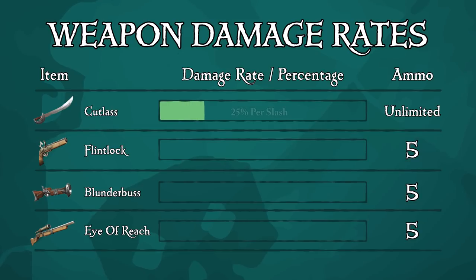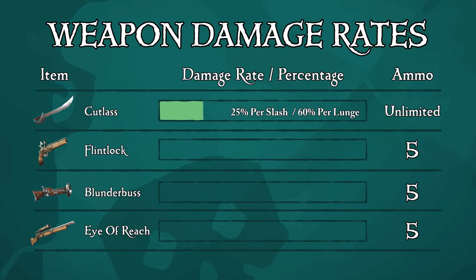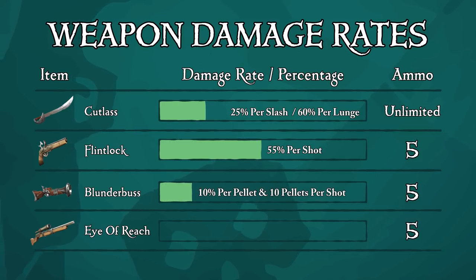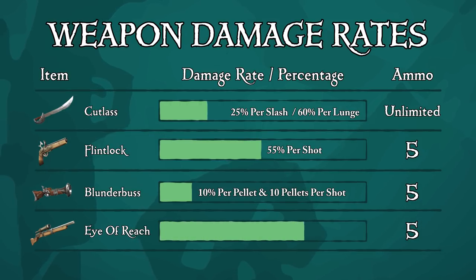The cutlass does 25% damage per slash, has a three hit combo with some knockback, and the lunge on this weapon does 60% damage. The flintlock does 55% damage per shot. The blunderbuss does 10% damage per pellet and shoots 10 pellets per shot. And last but not least, we have the eye of reach, which does 70% damage per shot.